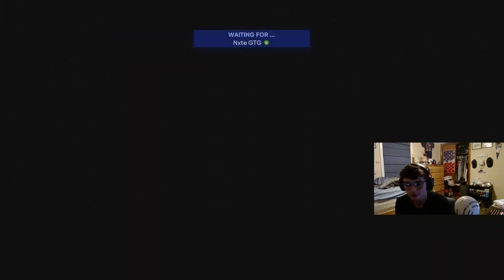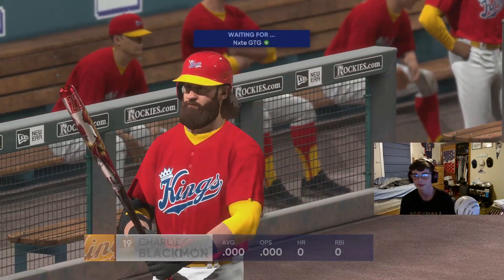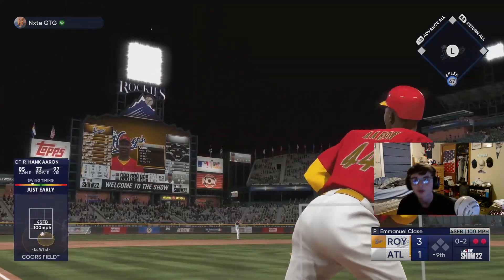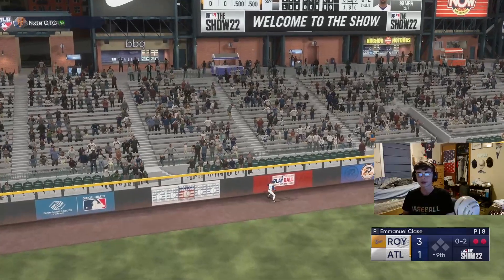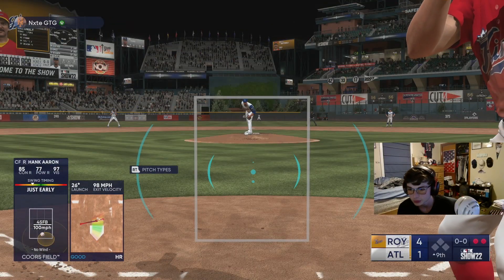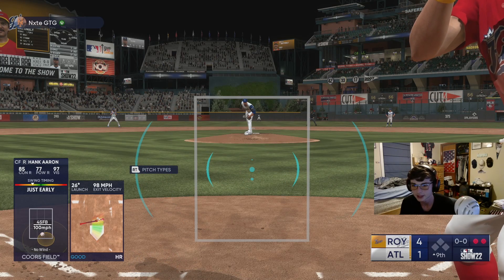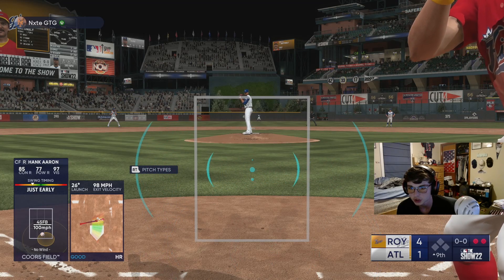Out of the eighth inning with a two-run lead. I'm going to let Blackman hit here — see what he can do. Blackman with a home run — great way to add an insurance run on that fastball! 426 feet, absolutely smoked. I see a fastball down the middle and that's gone. We've got a 4-1 lead now. I'm feeling confident. Let's see if we can keep adding.